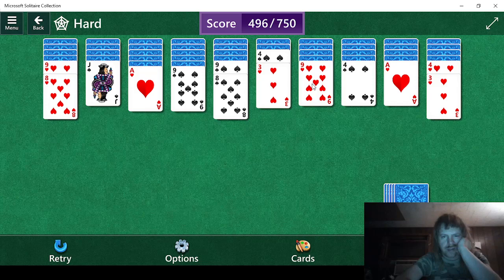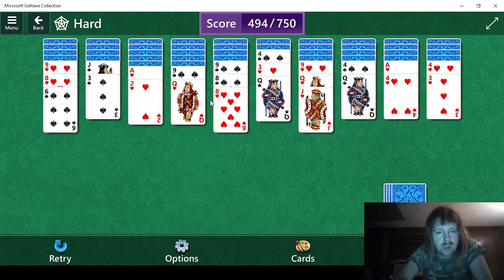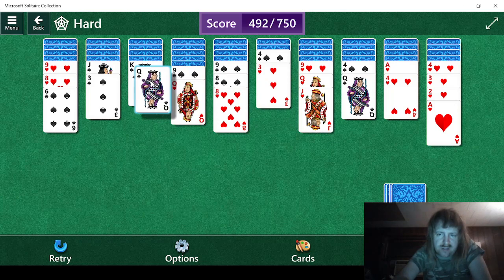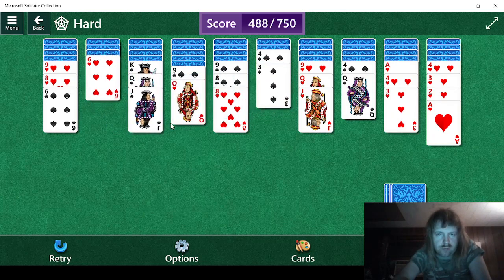Anything else we can do? We've got 9s and 4s. That's not good. Well, we can do this at least. I don't know if that will do any good. We can do this, then this, and then that. We need a black 10, red 5. Definitely need some 5s. I don't think there's anything else we can actually do.